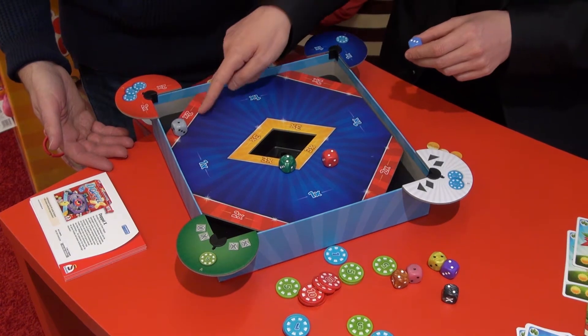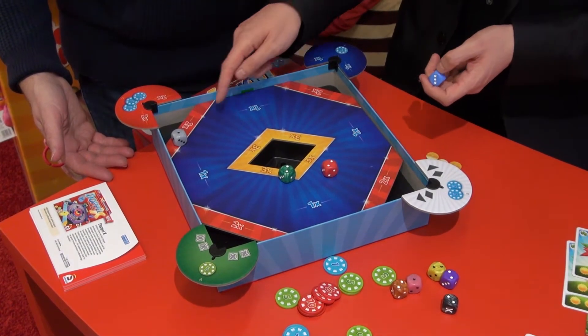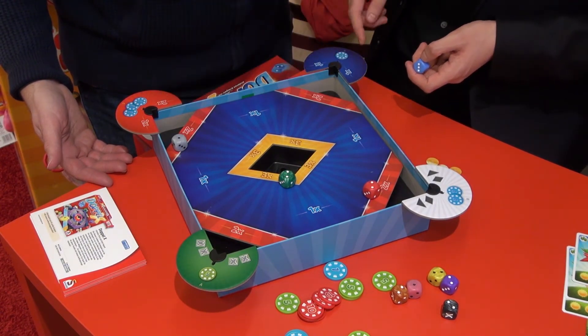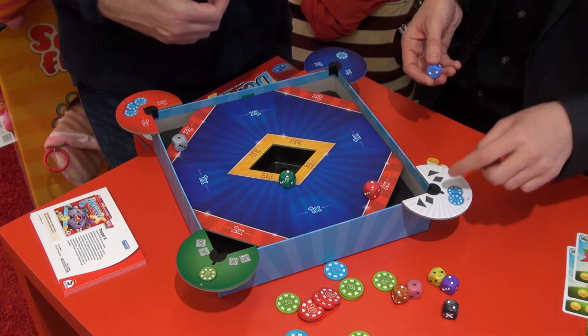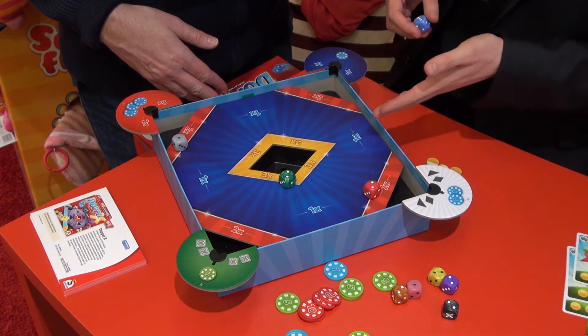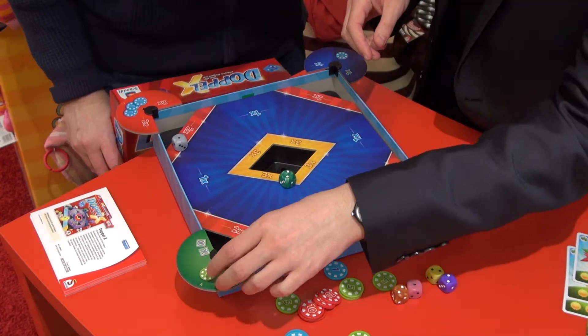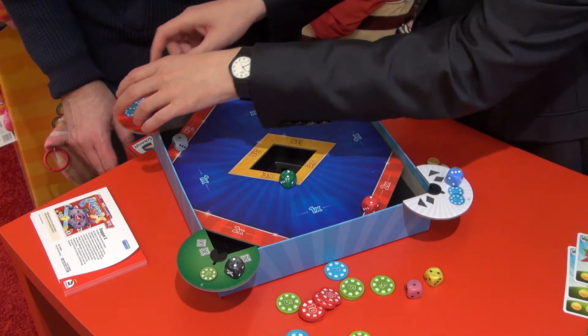If someone rolls on the two-times field — that can be the active player, the neutral die, or the die from the active player — he gets three chips. For the large blue field, it's just one chip. And here it means it's a black hole, so if at least one die falls in the black holes, you get two. You're kind of betting on the failure of the other people, depending on what kind of people you play. The game is for up to eight players, so people are always involved. Your die just stays on the field as long as possible, and you check if you get your chips, or you bet on the success or failure of the other players.